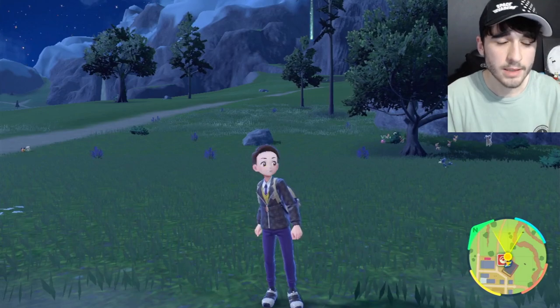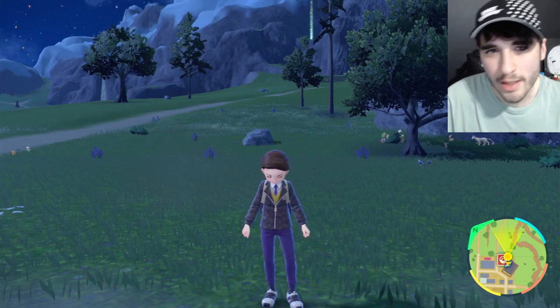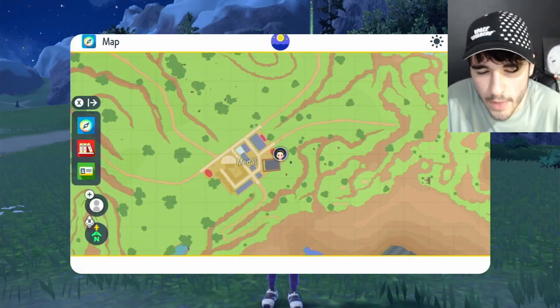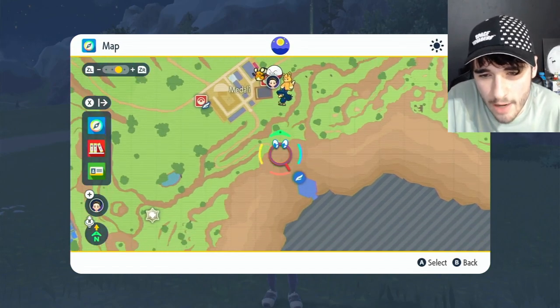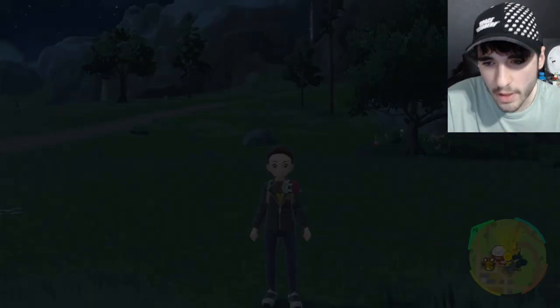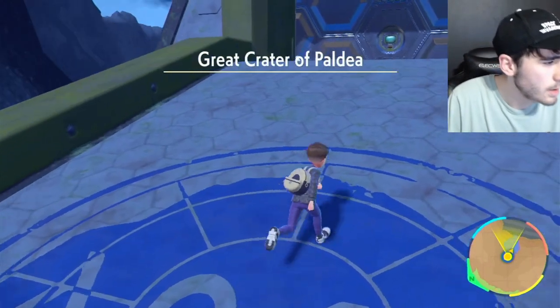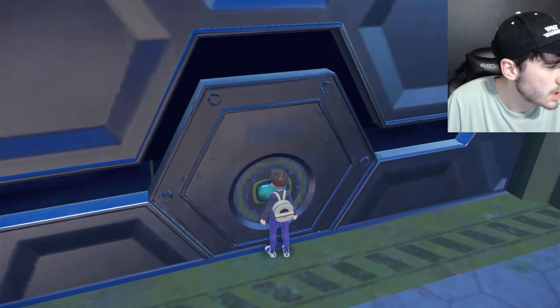And obviously you need to complete that. Once you've completed that, it's very simple — you should know where it is. You need to go back down to Area Zero. If you don't know where Area Zero is, go to Medali Town and it's just right here. Once you've completed the game, this will be on the map waiting for you. All you need to do is just go into the Great Crater of Paldea.